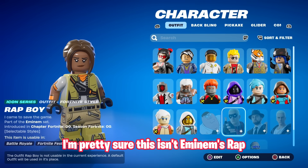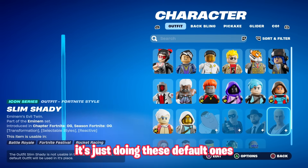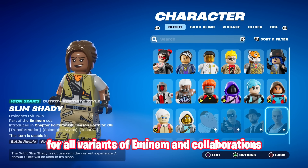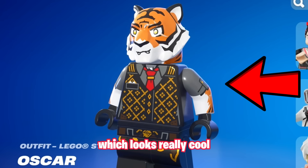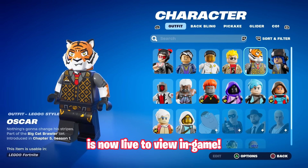I'm pretty sure this isn't Eminem's Ratboy variant either — it's just doing these default ones for all variants of Eminem and collaborations. Good news is a ton of Epic Games' unique ones, such as Oscar in the Battle Pass, which looks really cool, is now live to view in-game.